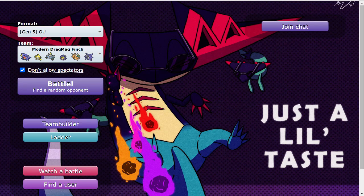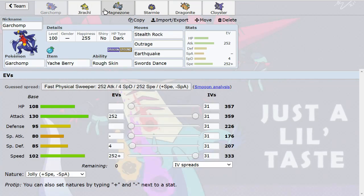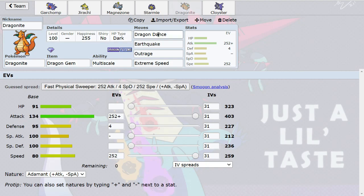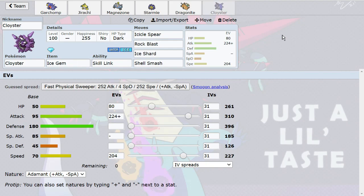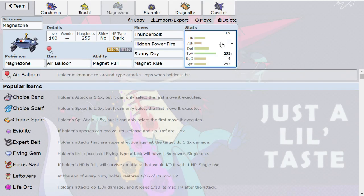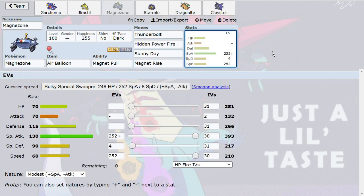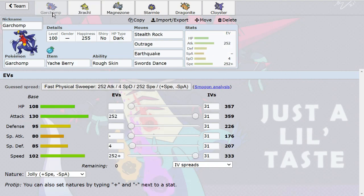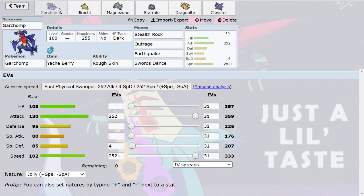You guys liked when I used DragMag last time, so we're gonna have a more modern approach to it. This team is from Finch instead of BKC. We have Air Balloon Starmie as a means of rapid spinning, and because of that we're running Dragon Knight with Dragon Gem and Dragon Dance, and Cloyster with Icicle Gem and Icicle Spear. The gems are basically Z-moves. Magnezone is there to trap Ferrothorn and Skarmory. We have Jirachi Choice Scarf to help with Latias, and Swords Dance Stealth Rock Yache Berry Garchomp.